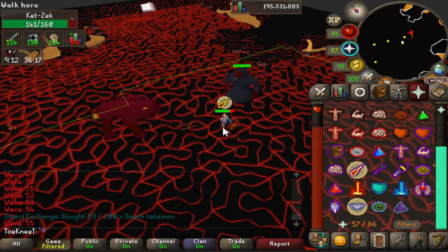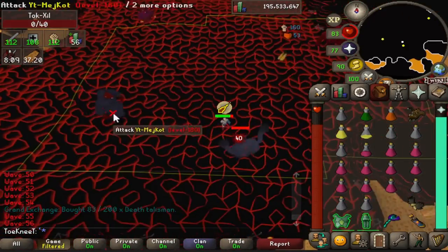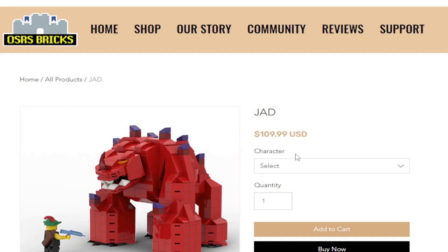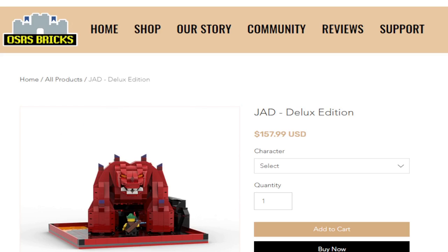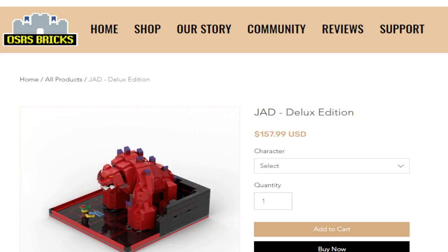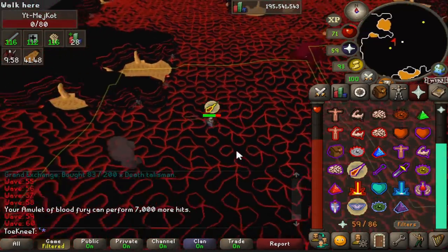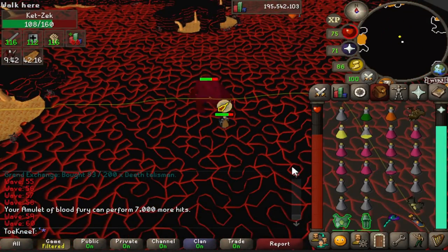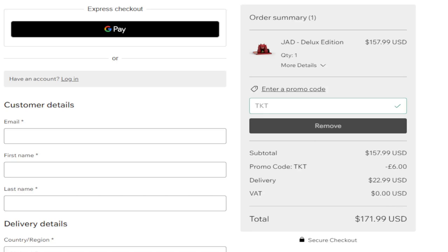Quick word from our sponsor, OSRS Bricks. Since I'm fighting Jad, it's appropriate to show you what they have. Here's the mini Jad for 71, the regular-size Jad for 104 which comes with your character if you choose. There's also the Jad Deluxe which comes with a base plate, your character, and a lava background — that's 158. Free shipping on orders over 200, and use code TKT at checkout for 5% off your entire order.